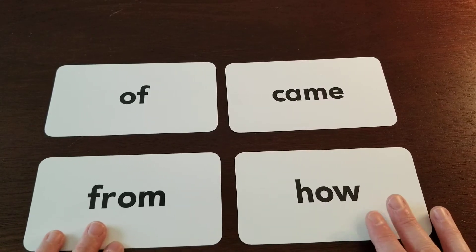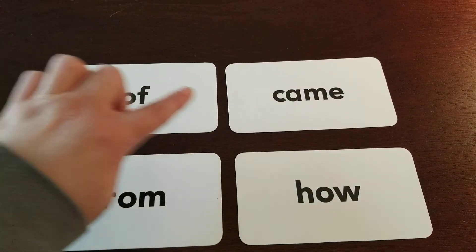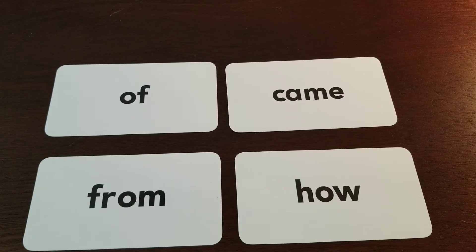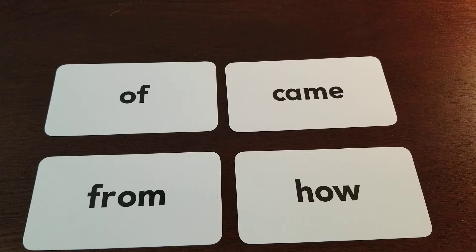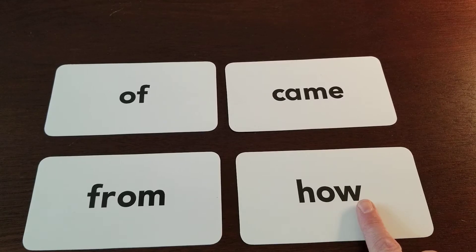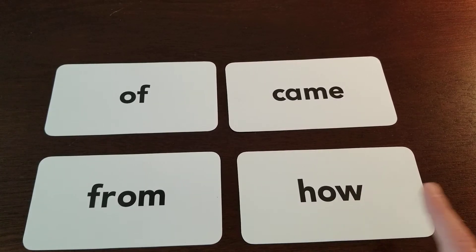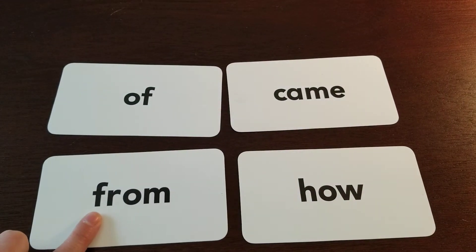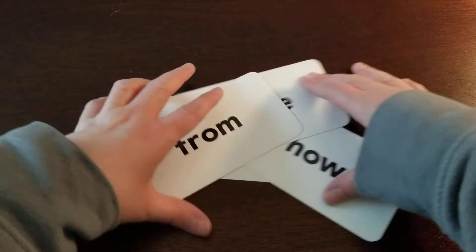Alright, the four words that I have now are 'of,' 'came,' 'from,' 'how.' My first clue is: I spy a word wall word that has three letters. Can you figure out which word I spy? Good job — it was the word 'how.' 'How' is the only word that had three letters. 'Of' has two, 'came' has four, and 'from' has four letters, but 'how' only had three. Good guessing! Let's play one more time.